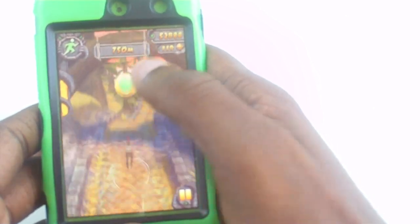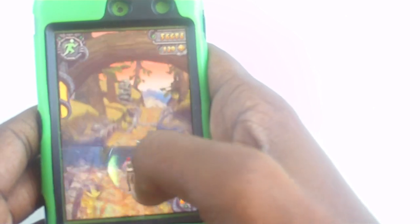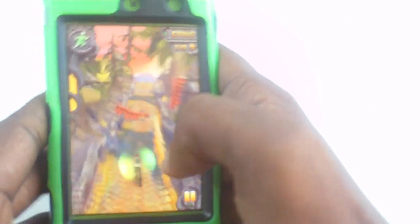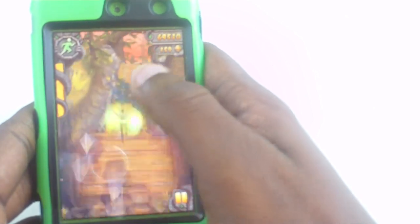You can also change their abilities when you fill their coin meter up, and they'll do different things. So you can give her power to him — I'll show you in a minute once I fill it up.